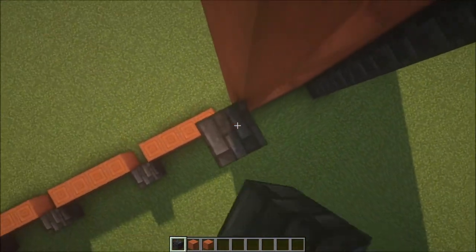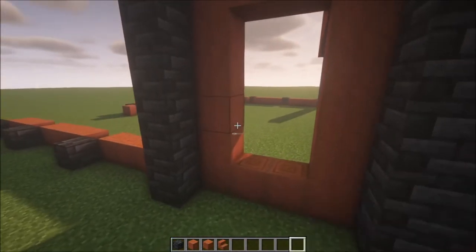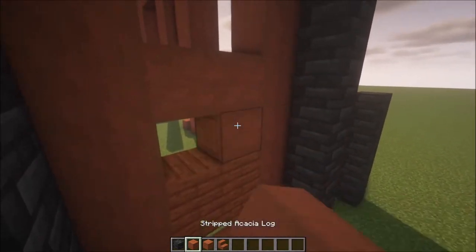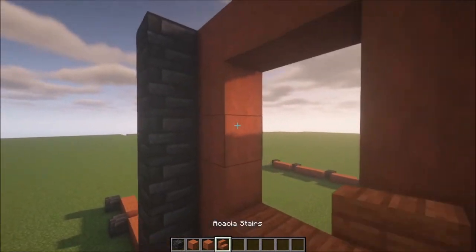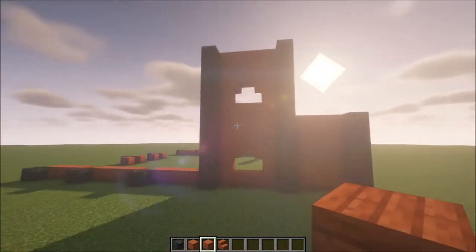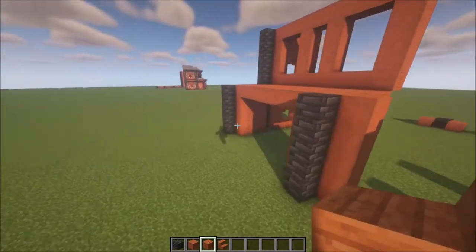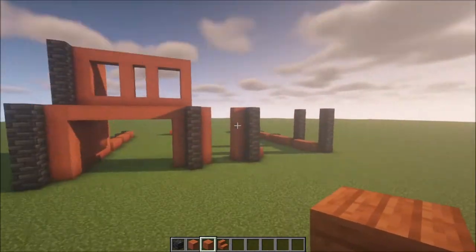For the sides, build them up and do the same thing on both sides — these are going to be ten blocks high. Then add some stairs, one here and one going this way, add a plank on top, then add acacia wood planks. Add some stairs again with some planks on top. That's the basic shape for the sides. Get all the remaining sides in and then we'll continue decorating.